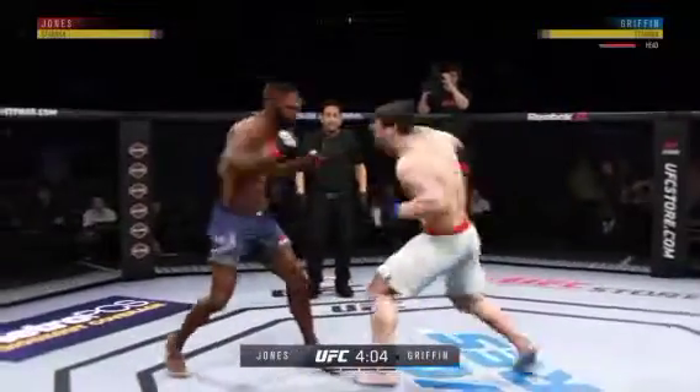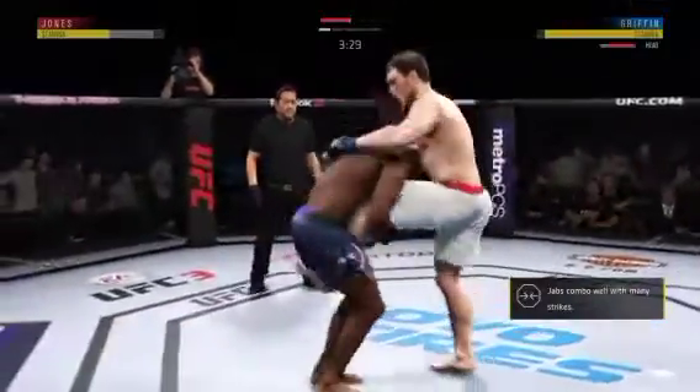That one hurt. Oh! That shot blocked by Jones. He gets cracked to the head — he continues to be vulnerable by leaning in, almost moving into the strike. You've got to get that head off the center line. Jon Jones with a stiff jab, takedown attempt. Wow, look at that takedown. That flush right hand lands true, and there he goes — side control.